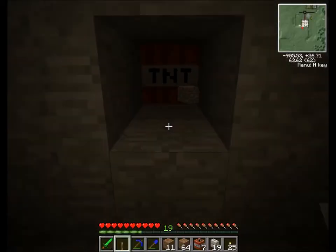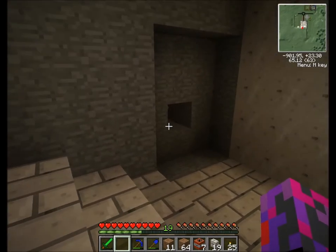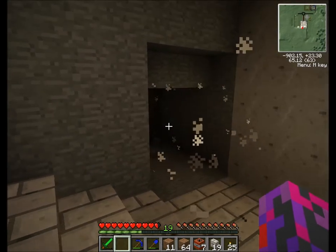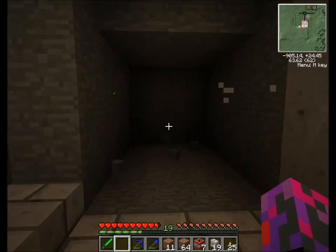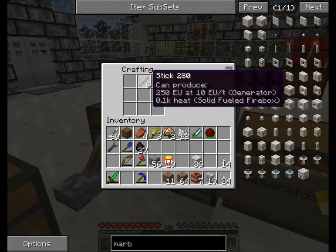Awesome, now on with some other projects. Going with the thought that levers — cobble and stick — is cheaper than redstone, I'm making a whole lot of levers here. Round two.